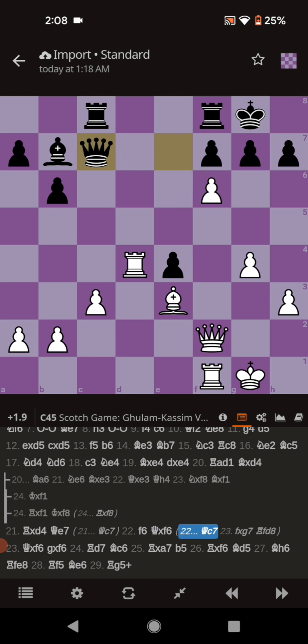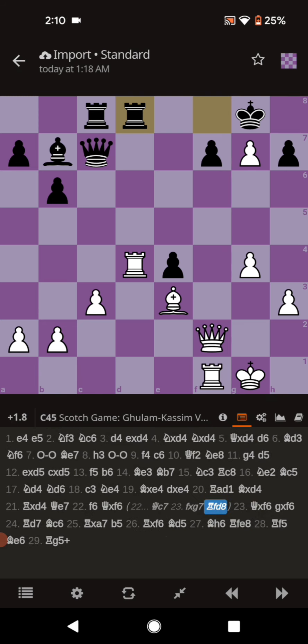If the Queen had moved to C7, the pawn capturing on G7 is not that big of a threat. The Rook just could have moved to D8, forcing an exchange of Rooks. And since White has the wrong colored Bishop to attack the remaining pawns by the King, White can't formulate an attack strong enough to be a major threat.